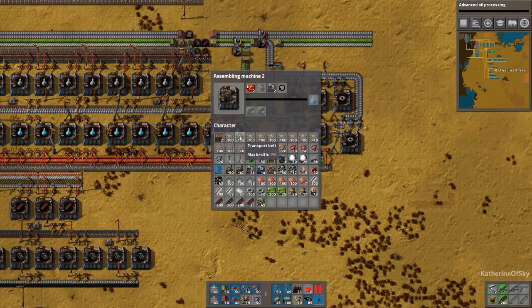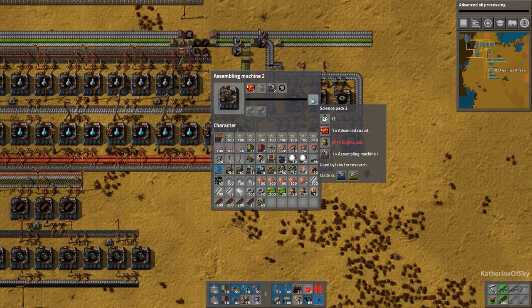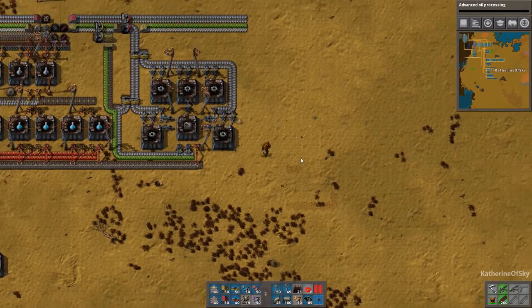Since we're making one Blue Science pack per second, we have 12 machines. They cost 12 seconds to build, so we get one per second. We're going to make one engine per second also to fulfill this desire.